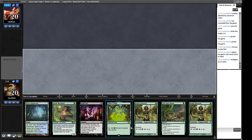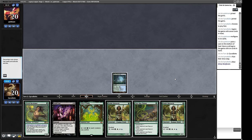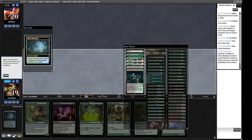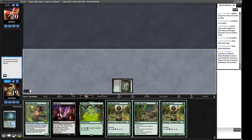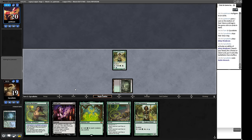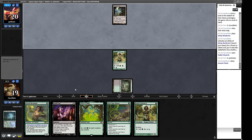The reason to play Reclaimer first is so we can then turn a land into a Surveil land and get deeper into our deck, but we can do that on turn 3 instead. We fetch a Bayou — that turns on our Snuff Out. Play a Noble Hierarch. Now we have an answer for something — we can answer Patches next turn, it'll cost some mana, but mana's not going to be the bottleneck. Two mana up — this feels like Patches. There it is.